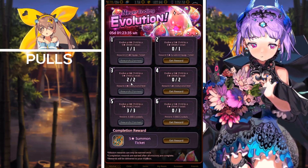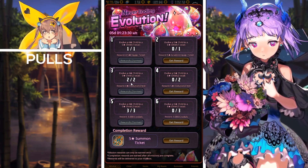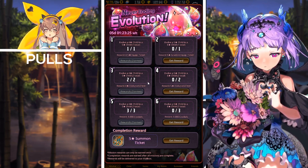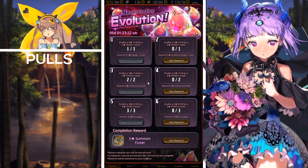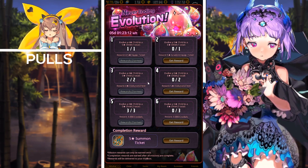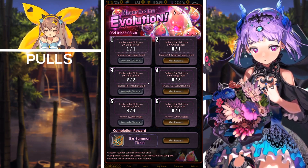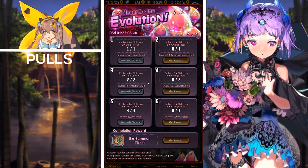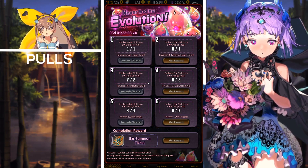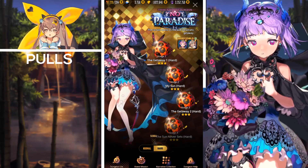Next we have the Never Ending Evolution event, which has been going on for quite a while. All you have to do is evolve three five star Childs to six star, and missions one, three, and five ask you to evolve a four star Child to five star a total of three times. Upon evolving all of these units you'll receive equip summon tickets, evolution Childs, crystals, a four-to-five star equip ticket, and upon completing missions one through six you'll receive a five star summoning ticket.